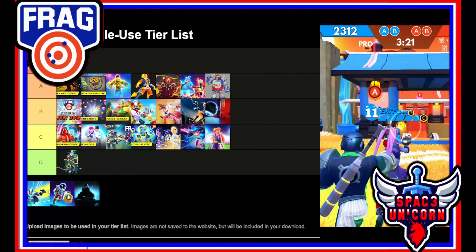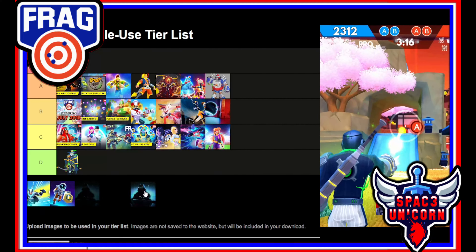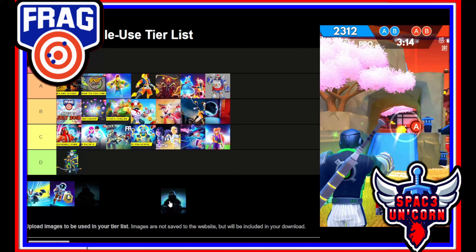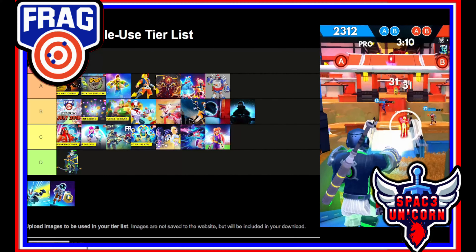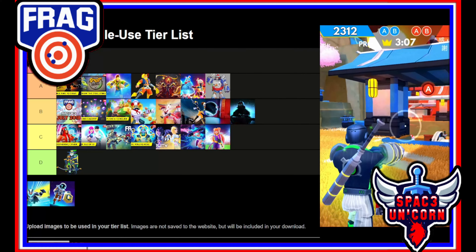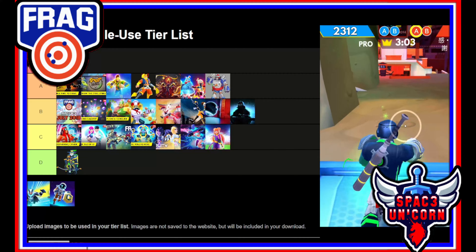Next up we have the Cyber Agent update — the cyber push they did. Cyber Agent was added into the game. Balancing was kind of minimal in this one and honestly it didn't quite live up to the hype. The character wasn't very good at original launch. So I have to give this one a B tier for that very simple reason.